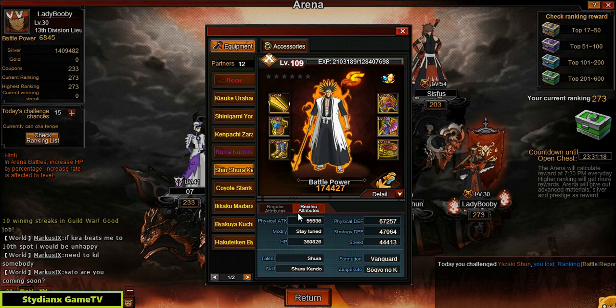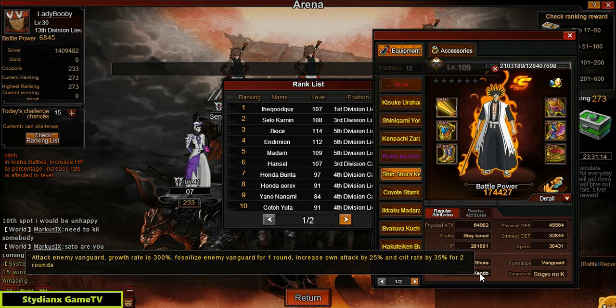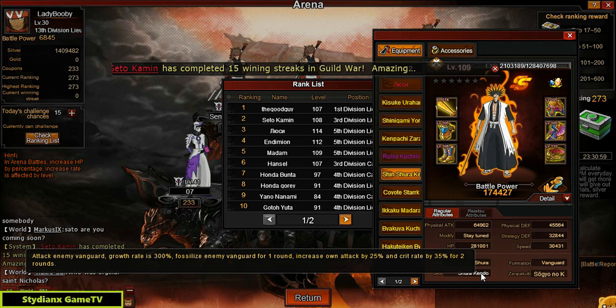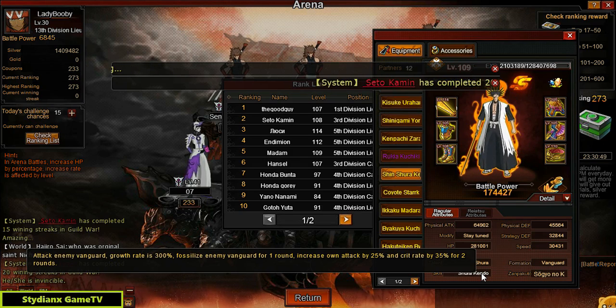Let's check out the skill because I forgot what it does: Fossilize enemy for one round, increase own attack by 25%, Grit by 35%. It's pretty good, and especially good for fast Vanguard break — you know, clearing out the Vanguard line of your enemy as fast as you can. So this is really good.